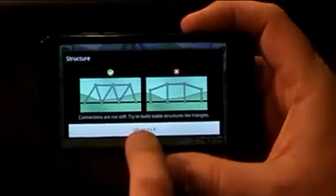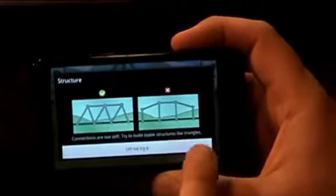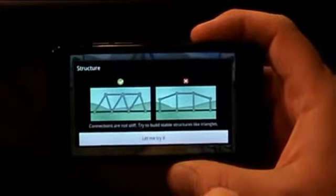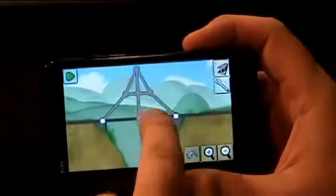It gives you a little breakdown — you just drag to build girders. It gives you tips on how to build triangles instead of squares because the joints aren't hard, they're loose.